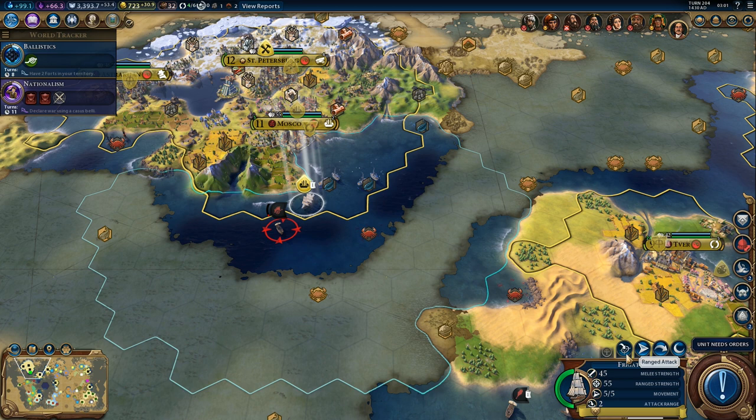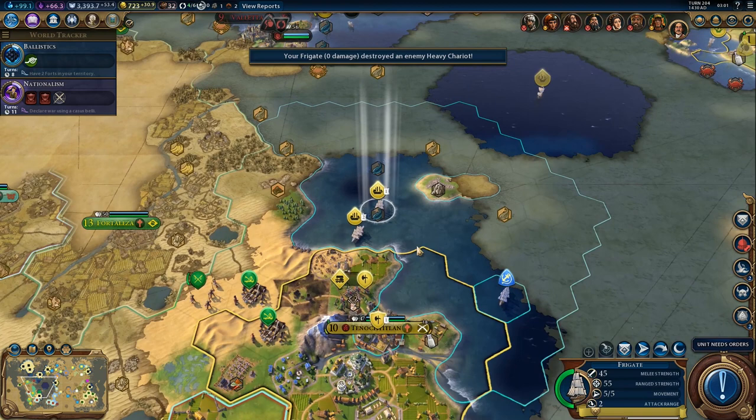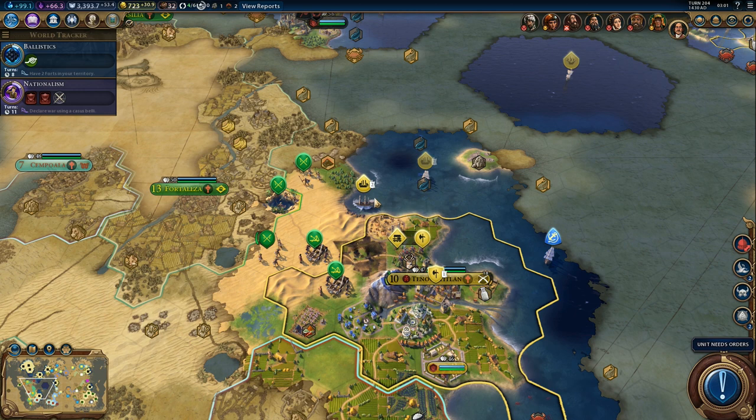Meanwhile, we can get more experience. We got one more frigate in Moscow and another caravel - that's slightly annoying, but more experience for us. Speaking of experience, we got a promotion: plus seven combat strength versus land units. Very useful.